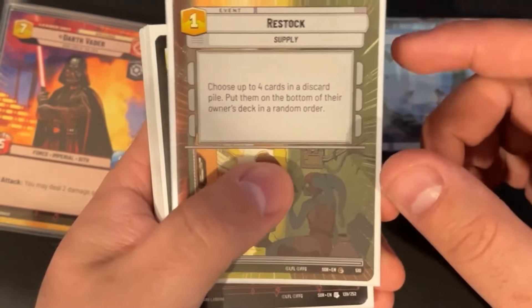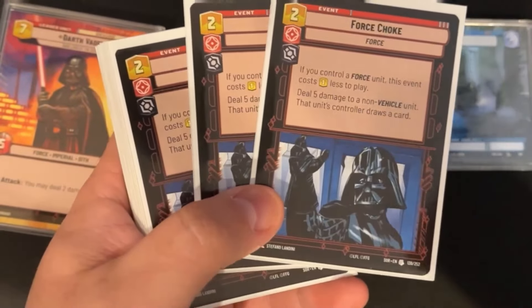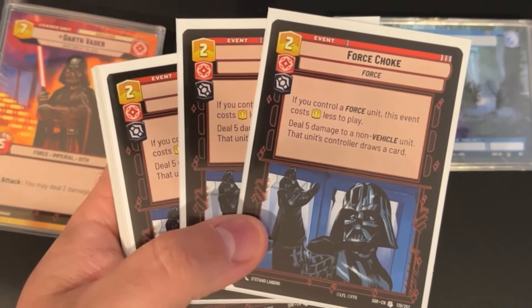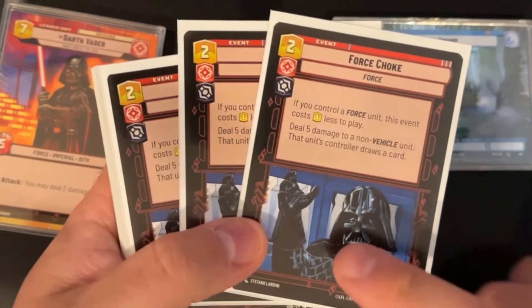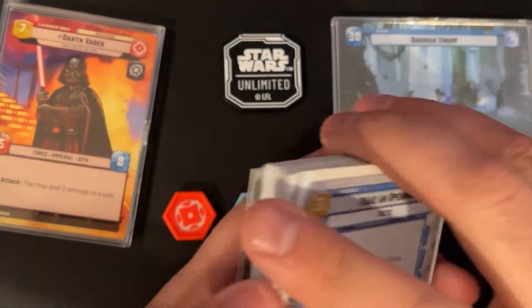Full playset of Force Choke — this card is just good. Your opponent draws a card but it deals five damage to a non-vehicle unit. We only have the one Force unit so you're paying two resources for this more often than not, but dealing five damage to a non-vehicle unit for two resources is outstanding. End of conversation — just a good card.